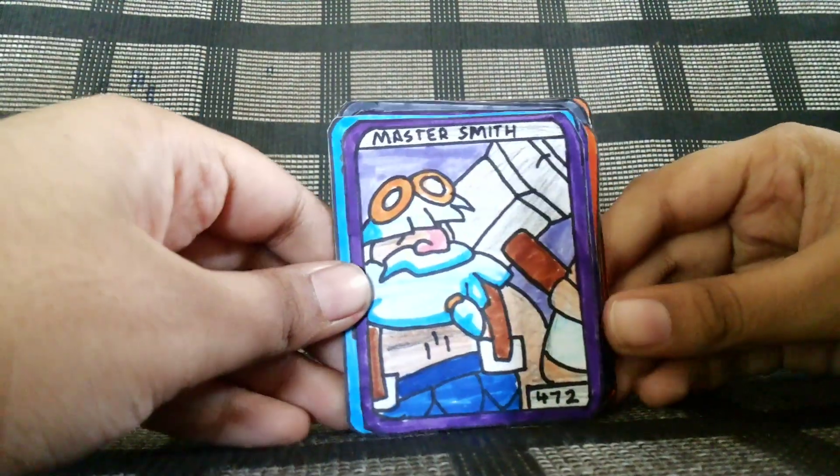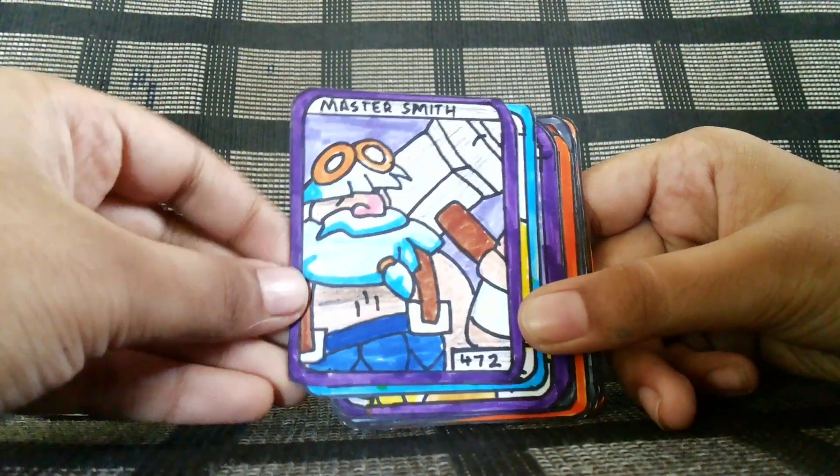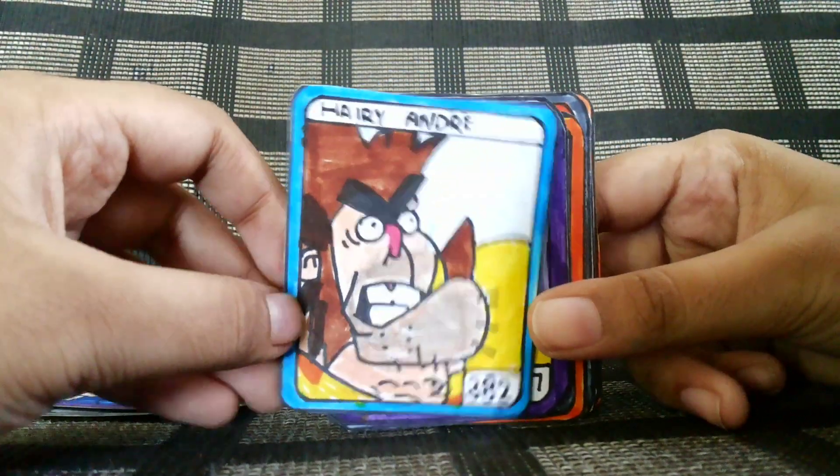Next card is Master Smith, 72 attack. Harry Andrew, 382 attack.